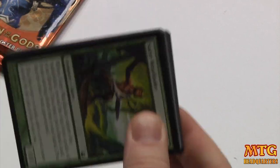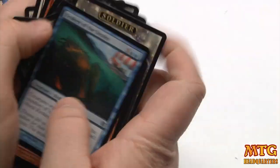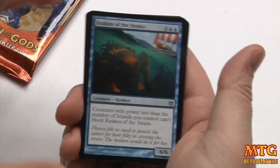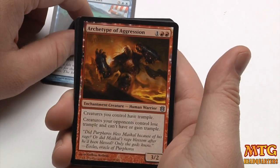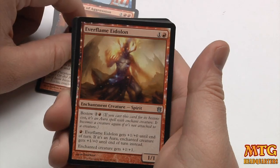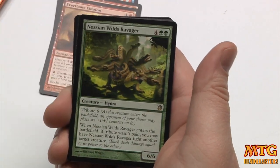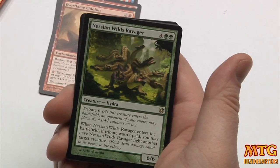There are some pretty crummy creatures in there that you could upgrade, but overall it's pretty decent — pretty deece. We have Kraken of the Straits. Archetype of Aggression — love this card. Creatures it controls have trample and it's only a three-drop, very good. Everflame Eidolon — very good bestow.